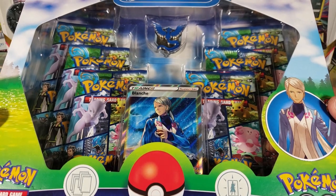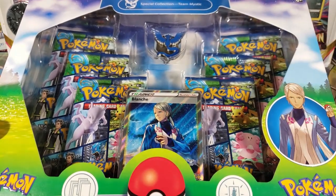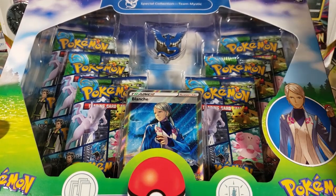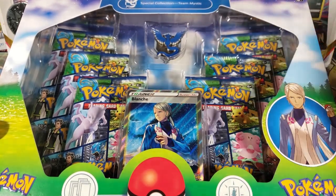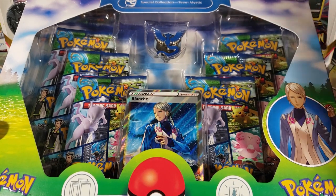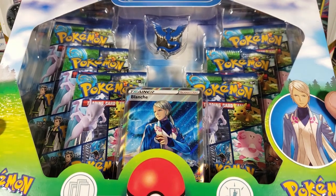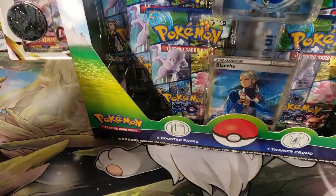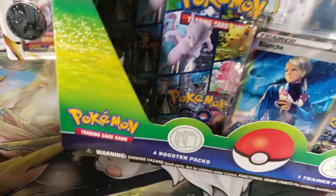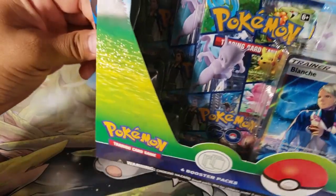First we're going to start with this Pokemon GO Team Mystic Special Collection Box. This is a really cool box because I am Team Mystic — that's what I picked in Pokemon GO. We have the Team Mystic pin, Team Leader Blanche, and six booster packs of Pokemon GO. Really cool box, let's open it up and see what we pull!